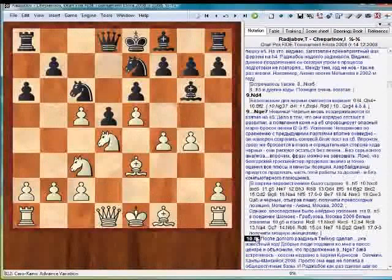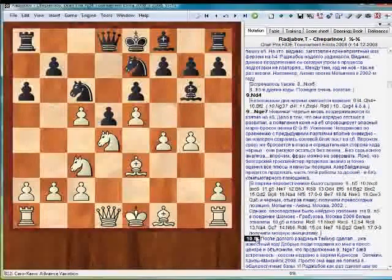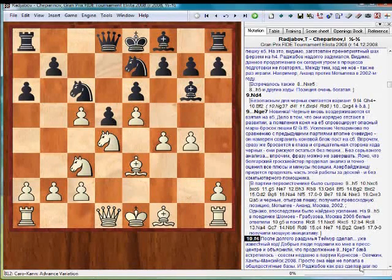F4. After a long pause, Timur made a known move. Some people came up to me in the press center and explained that the move Nge7 has already been played before, not so long ago in the game Knossov-Avechkin in Khanty-Mansiysk this year. It's just that it hasn't been put in all the databases, and Rajabov actually made the move down the known path.